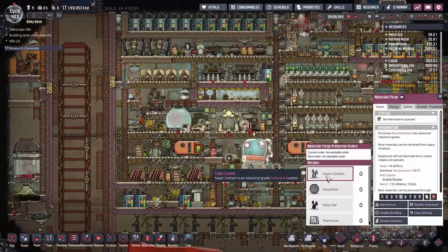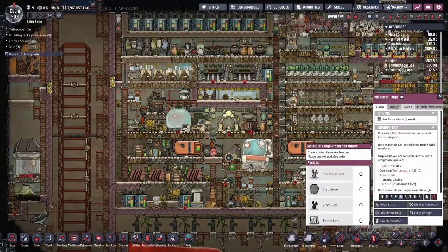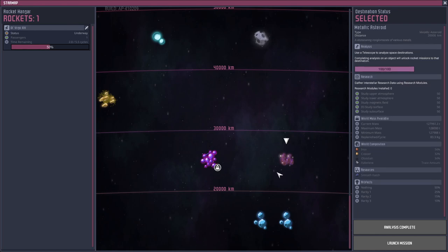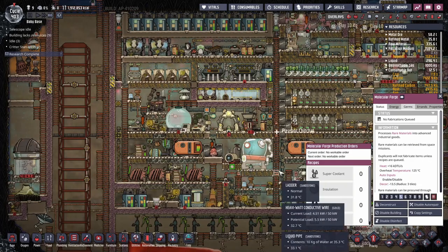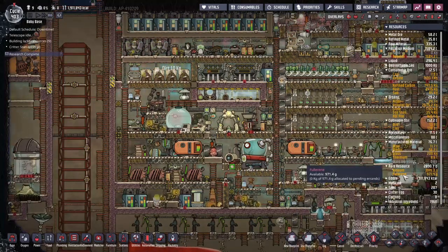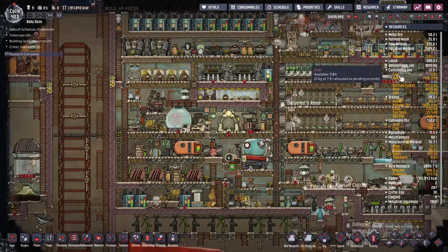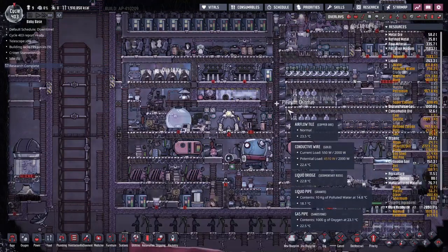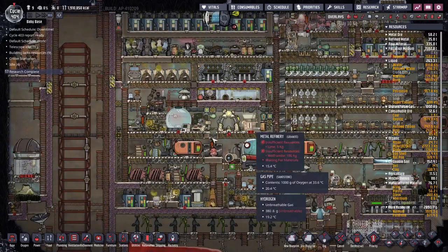At the moment we're just collecting the resources we need from space. Right now we've got a rocket on its way to this oily asteroid and it's going to pick us up some isoresin, which will allow us to build some insulation. We've already picked up a couple of loads of fullerene from this planet, which means we've already got our hands on about 600 kilos of supercoolant. That should be more than enough — I may have gone a little bit overboard, but better safe than sorry.